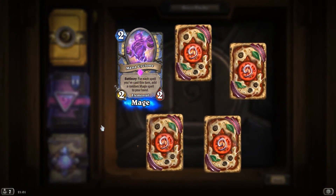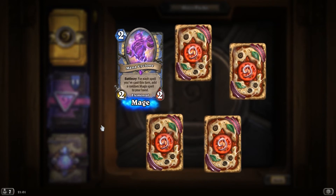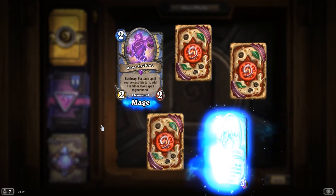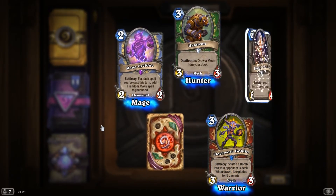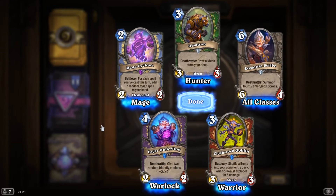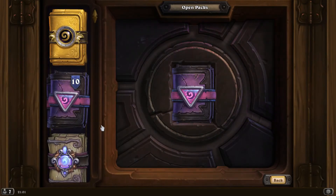Epic! Epic! Mana Cyclone, Battlecry: for each spell you've cast this turn, add a random Mage spell to your hand. Clockwork Goblin. Clockwork Goblin. Ursatron. Eccentric Scribe. And Eager Underling, Deathrattle: give 2 random friendly minions plus 2-2.